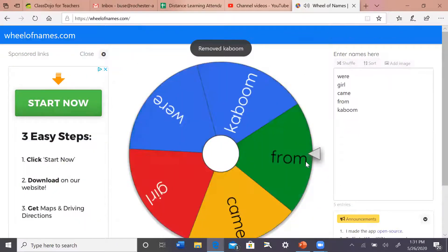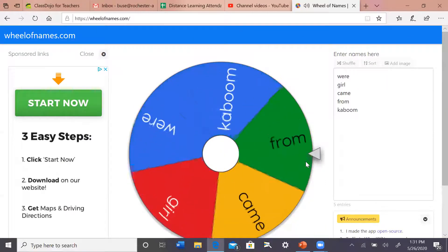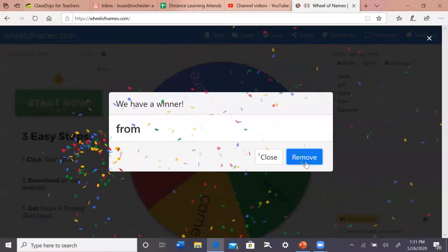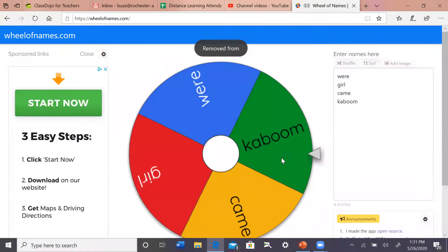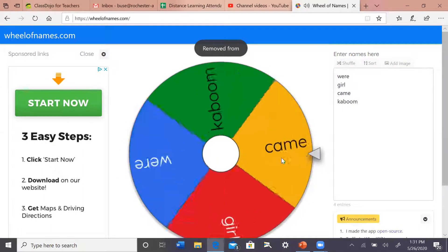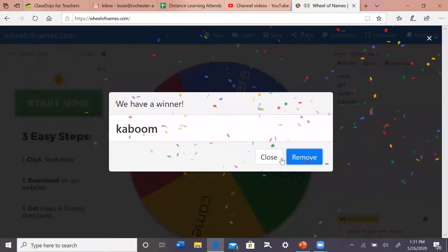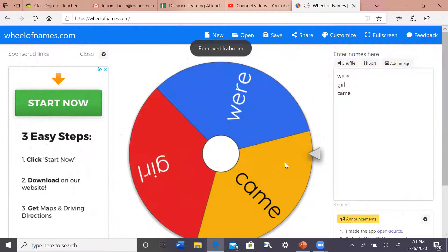Four words and one kaboom — let's see if we can get those four steps. The word is from — awesome, so if you knew from, you can take a step. And that step is shortly taken from us — kaboom! Go right on back to your wall. Well, now we've beat the kabooms.